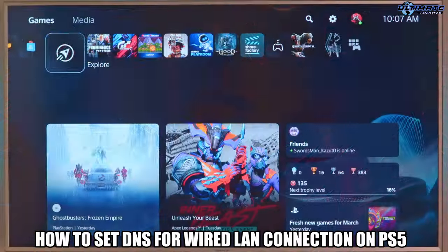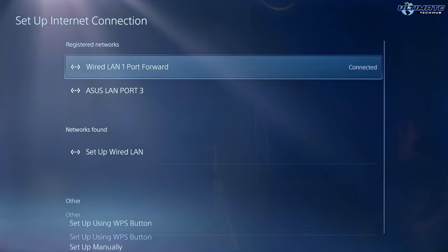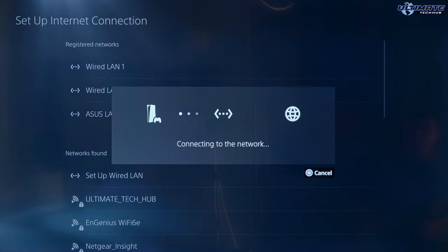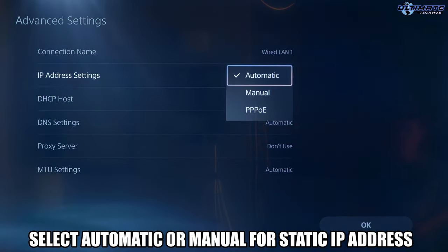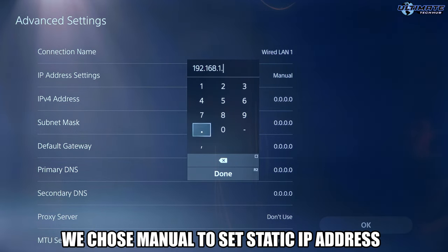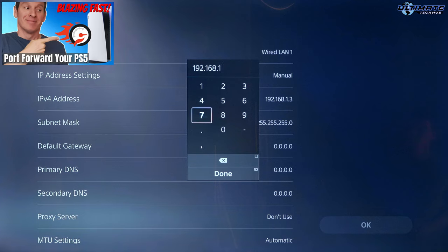Once you find the best and fastest DNS server for your location, go ahead and turn on your PS5. From the PS5 home screen, go to Settings, then select Network. Next, select Setup Internet Connection. Next, go to Setup Wired LAN and hit Connect. And now on the PS5 controller, go to the Options menu and then go to the Advanced Settings. From here, you have the option of setting up a static IP address for your PS5. You can skip that if you want to. There will be a link at the end of this video showing you how to set up a static IP address for your PS5 and how to port forward your PS5.